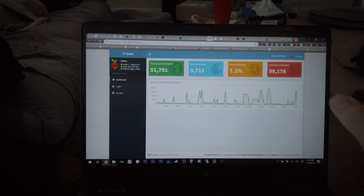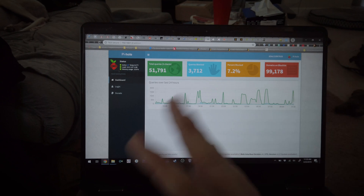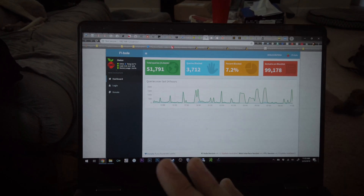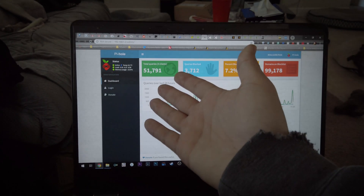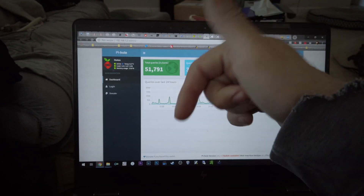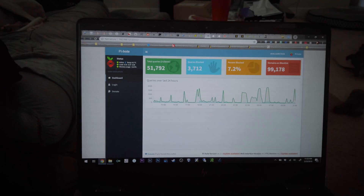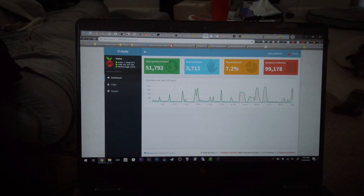You can run Pi-hole on basically anything — from a Raspberry Pi to a Docker container to a virtual machine. It's super easy. Check it out, it's super awesome. I'll put some links in the description with more info about Pi-hole and different ways to set it up. Really, really good — highly recommend it.